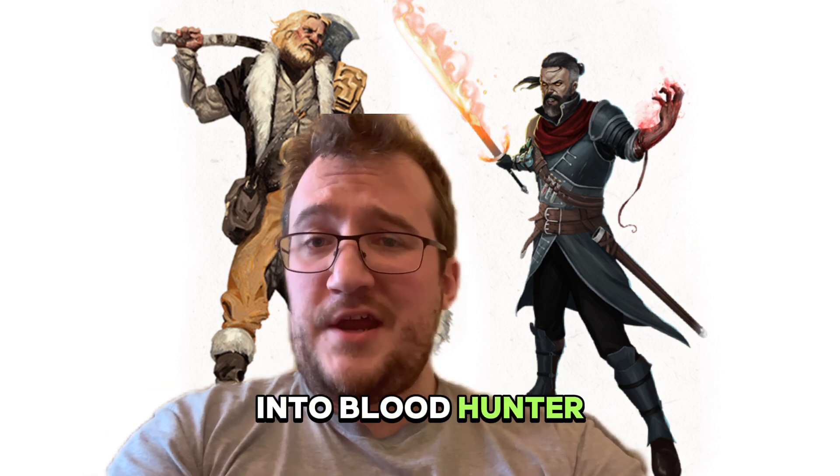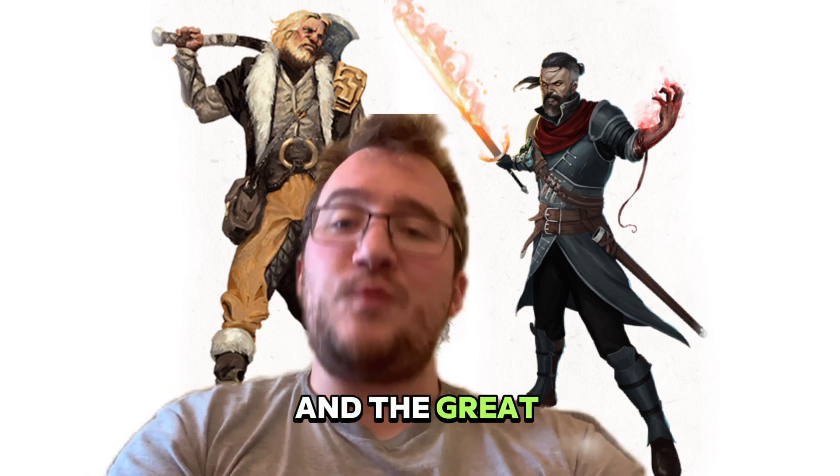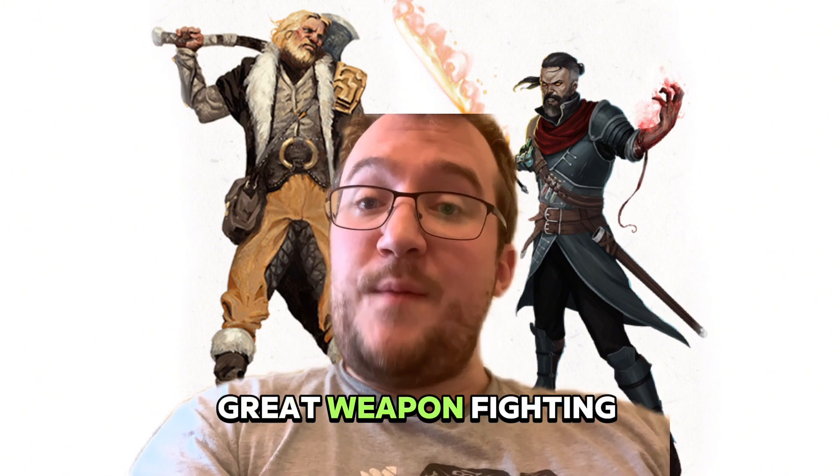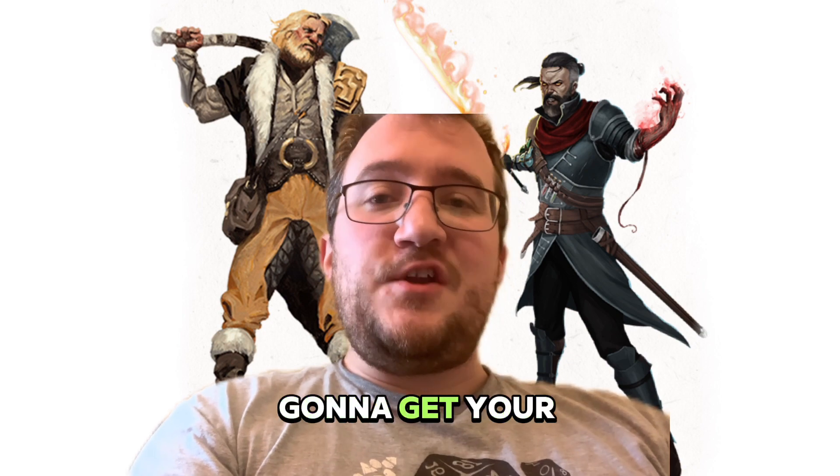Your first level is going to go into Bloodhunter. You're going to pick up that scale mail and the greatsword from Bloodhunter. Then your second level is also going to go into Bloodhunter so that you can pick up the Great Weapon Fighting ability, and you're also going to get your Crimson Rite.